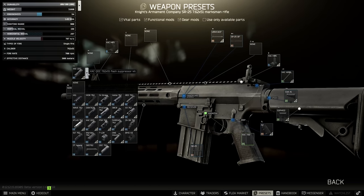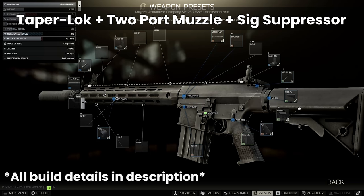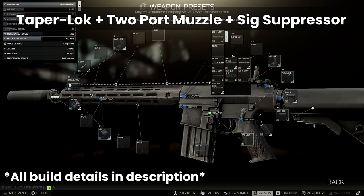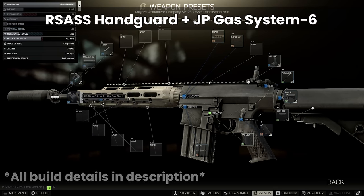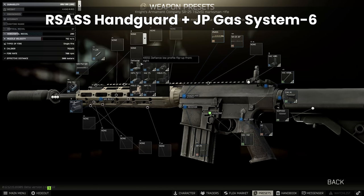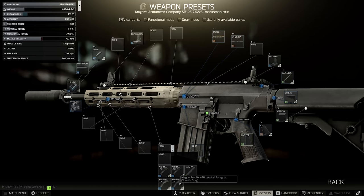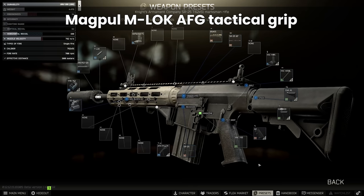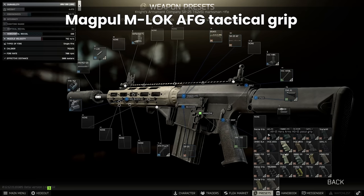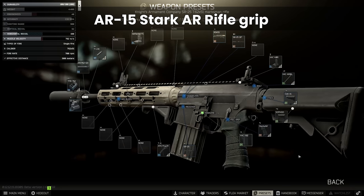My favourite build is as follows. From the base SR25 on the flea, we add a Sig 3-part muzzle brake combo: the T-Lock muzzle, the 2-port brake, and the Sig suppressor using the barter. Next we use the RSAS and Gas Block combo, and we can add a Chris Defiance iron sight for 2.5k for that extra 1 ergo if you want. On foregrips, as the handguard is M-Lock compatible, we can use the M-Lock AFGs from Peacekeeper 3, which are great value for money.